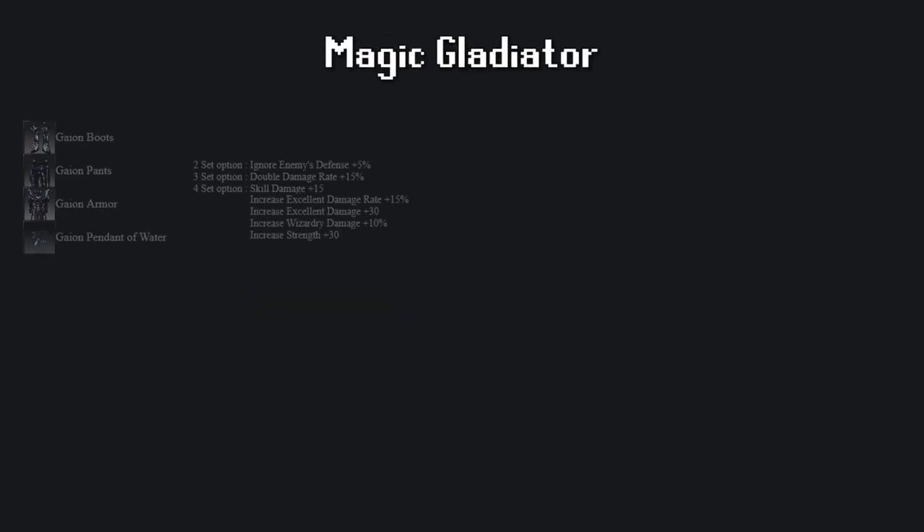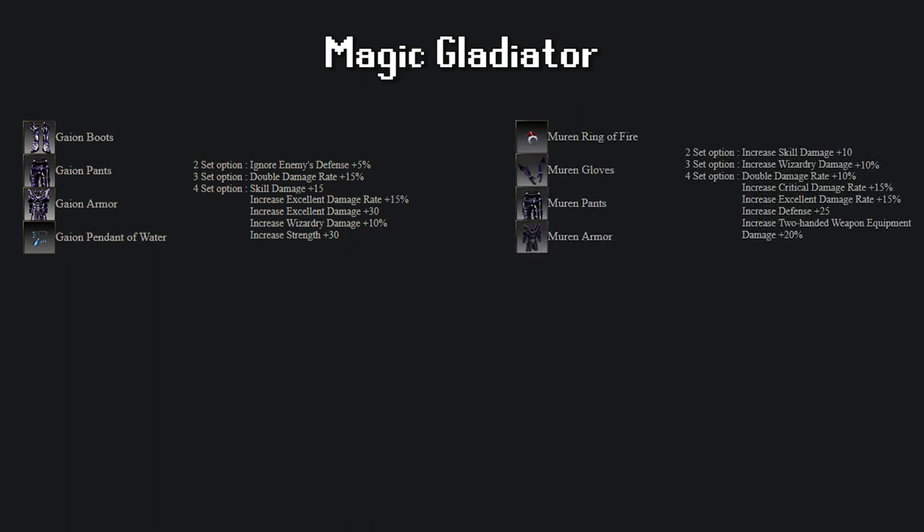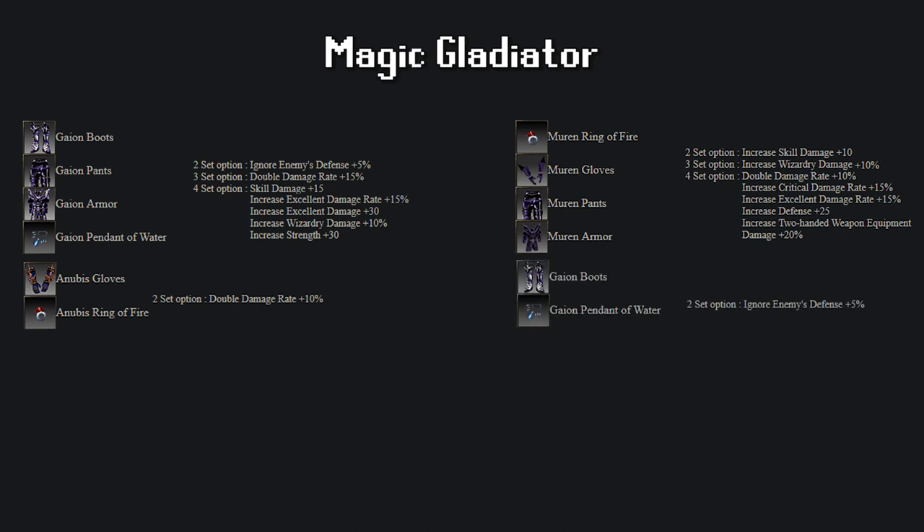The Magic Gladiator has two main sets: Gaion and Murren. These two are quite similar, and which one is best will depend entirely on the combinations we can do. The Gaion set uses a pendant, which in my opinion is a massive disadvantage, but it doesn't use gloves, so we can combine it with Anubis Gloves and Ring for an extra 10% double damage rate. Our other option is the Murren set, which is more suited for an Energy Magic Gladiator, and the only good combination is with the Gaion Pendant and Boots to add 5% Ignore Defense. Sadly, you're going to have to forfeit the complete Gaion set option if you want to use an excellent pendant, or forfeit the extra Ignore Defense when using a Murren plus Gaion combination. If you use socket weapons or don't have a very good excellent pendant, having an excellent pendant can be essential for survival and damage.